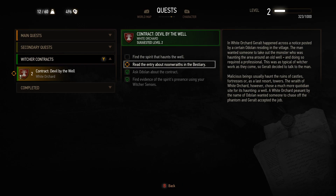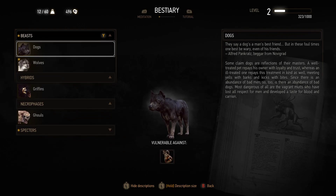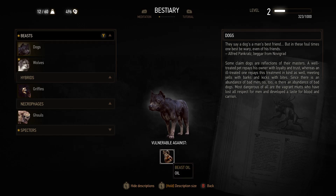I need to read the entry about noon wraiths in the bestiary. Under Glossary — Bestiary — I have a lot of things to read. Beasts: dogs. They say a dog's a man's best friend, but in these foul times one best be wary even of his friends. Some claim dogs are reflections of their masters — a well-treated pet repays his owner with loyalty and trust, whereas an ill-treated one repays in kind.